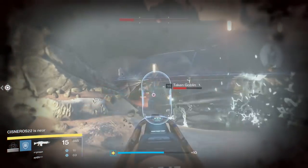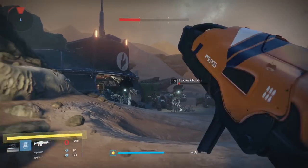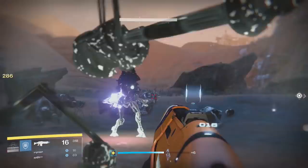Your rank 2 quest will be for a special weapon: a shotgun if you're a Titan, a sniper if you're a Hunter, and a fusion rifle if you're a Warlock.